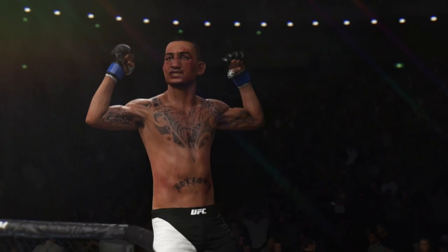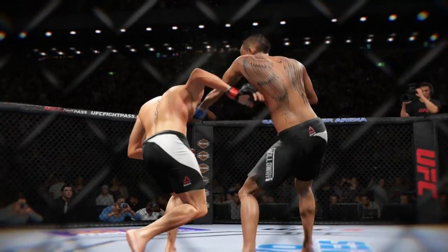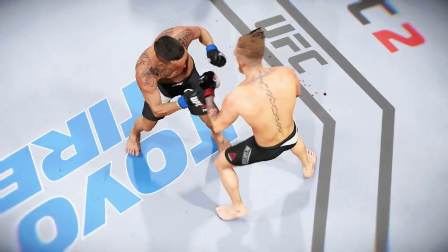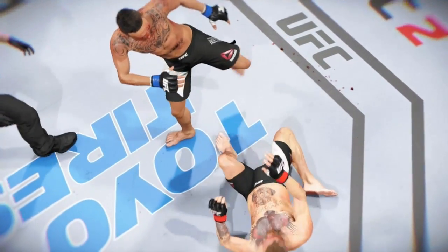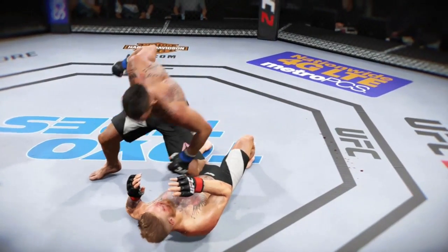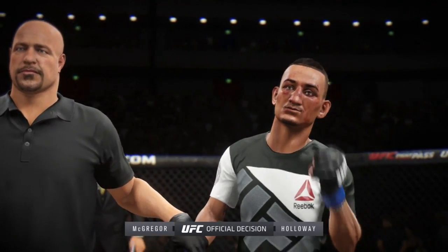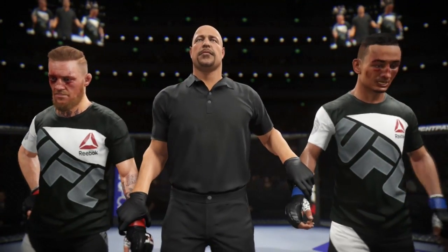I understand why people do that jab straight, jab straight to the body, then try to go upstairs — because of the combo multiplier in this game, that's how it works. But if he was throwing maybe a jab hook to my body, or jab hook hook, he would have done more damage. I took a lot of those jab straights to the body but he wasn't rocking me — my body was turning red, but it wasn't substantial. Something that actually hurt me to the body would have been better than just jab straight, jab straight to the body.